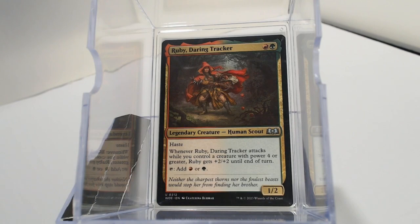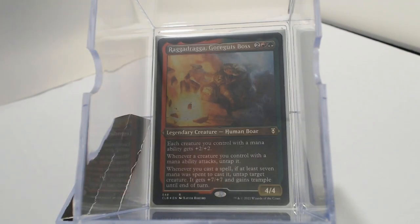I seen this commander and thought, how do we make this a little bit better than what everybody else is doing? She can also tap to add red or green. I wanted to partner this up with Ragadragga, Goreguts Boss, because not only does she get +2/+2 making her a 3/4, she gets to untap and do it again, then becomes a 5/6 whenever she attacks, basically gaining vigilance. This ability on Ragadragga is going to come in handy because we're going to be casting some really big spells that impact having creatures with bigger power and toughness.